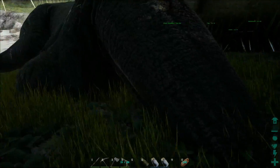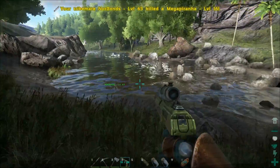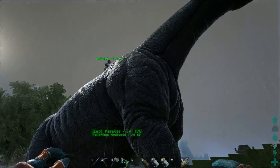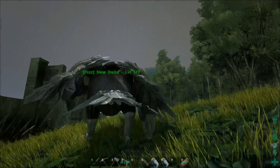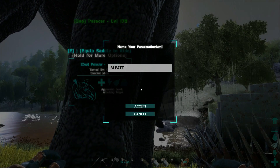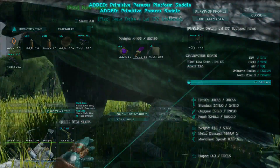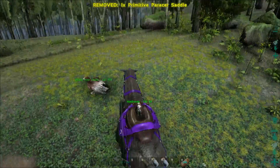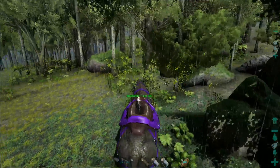Oh, something's being attacked — is that you? Oh my god! Another achievement — GG, level 170! The Paracer is done. Hey, put the saddle on it! How do you tame that? Wow, nice name — 'I'm Fat'. What do you name it? 'I'm Fat'. I wanted to ride it.